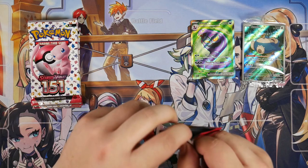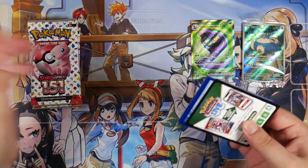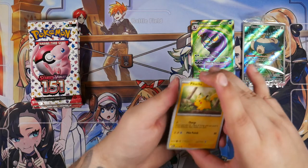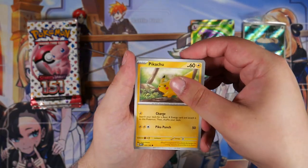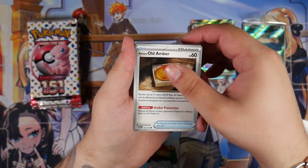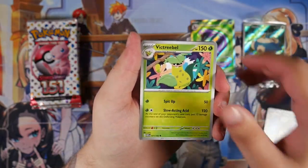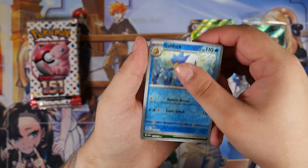There are also pseudo-godpacks in here. I say pseudo-godpacks because they're not actually godpacks like you know them from high-class Japanese sets. What you can pull is the evolution line of one of the three starters — both illustration rares and the special illustration rare of the corresponding starter. So that's something that can happen, probably won't knowing my luck.